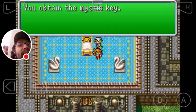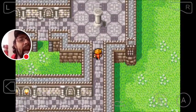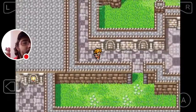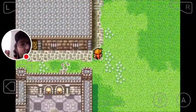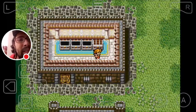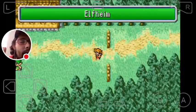We get the Mystic Key, and this key is absolutely fantastic. You can now go into previously locked rooms — like in Cornelia you get a Mithril Hammer, 800 gil, 700 gil, and Bronze Gloves from a room that was locked before.